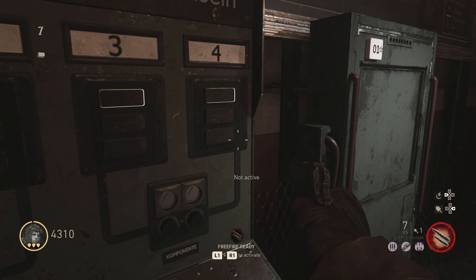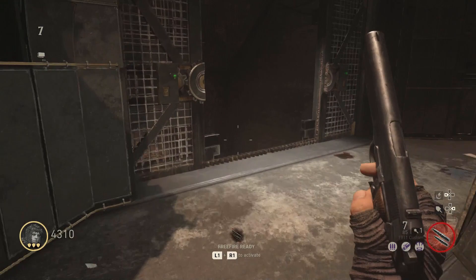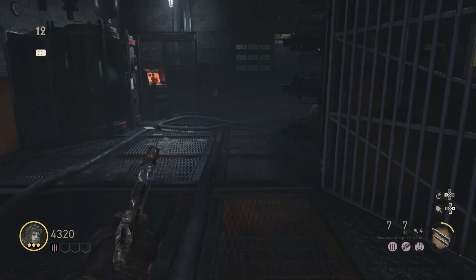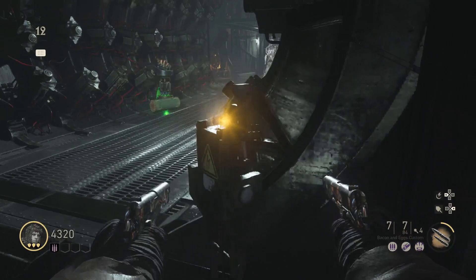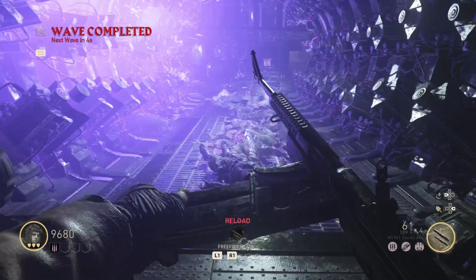If you have enough points, go pack-a-punch your 1911s and activate the Right Hand of God. It's pretty straightforward if you know the casual Easter egg or if you just follow the instructions in the game. After round 10, whistling zombies will spawn. Save two of them and kill them with the electric trap at the end of the round for your Tesla gun upgrade. If you have done this two times, your battery should be full.